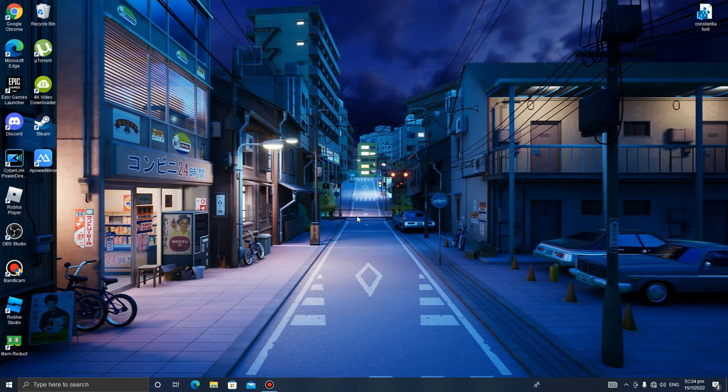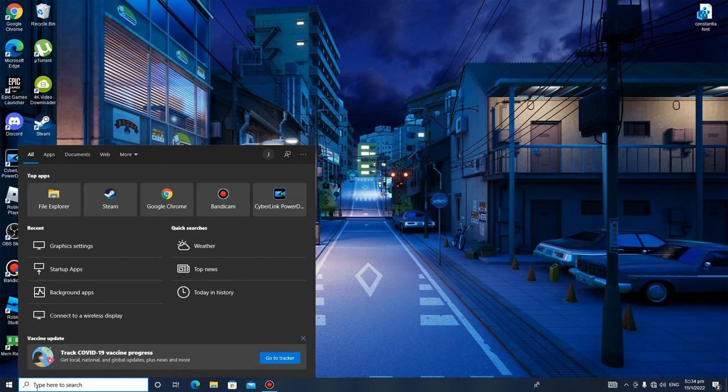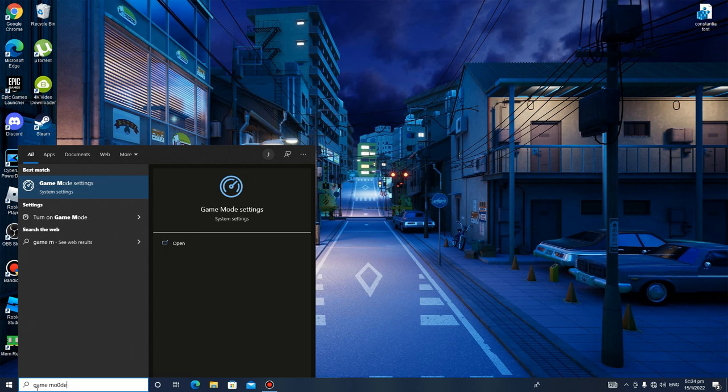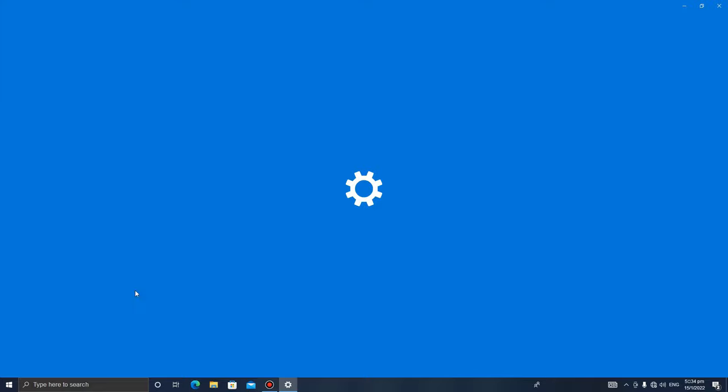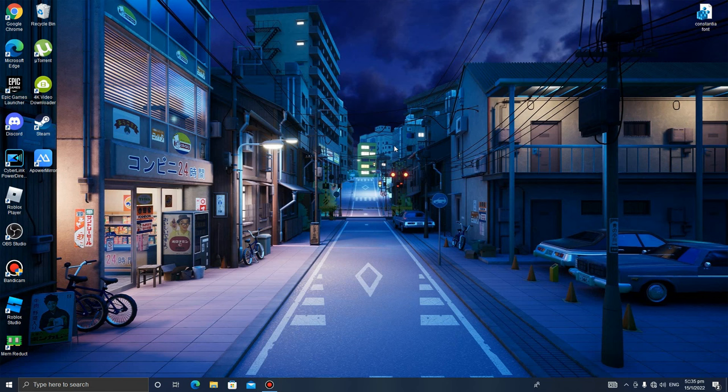And this last tip is for the gamers again. Go to your search bar and type in 'game mode'. Open it up. If you're a gamer, you should keep this setting on at all times. It basically tells your computer you're playing a game and to give it the best performance, turning off background processes. That's what Game Mode does. I recommend keeping it on — it's good for playing your games.